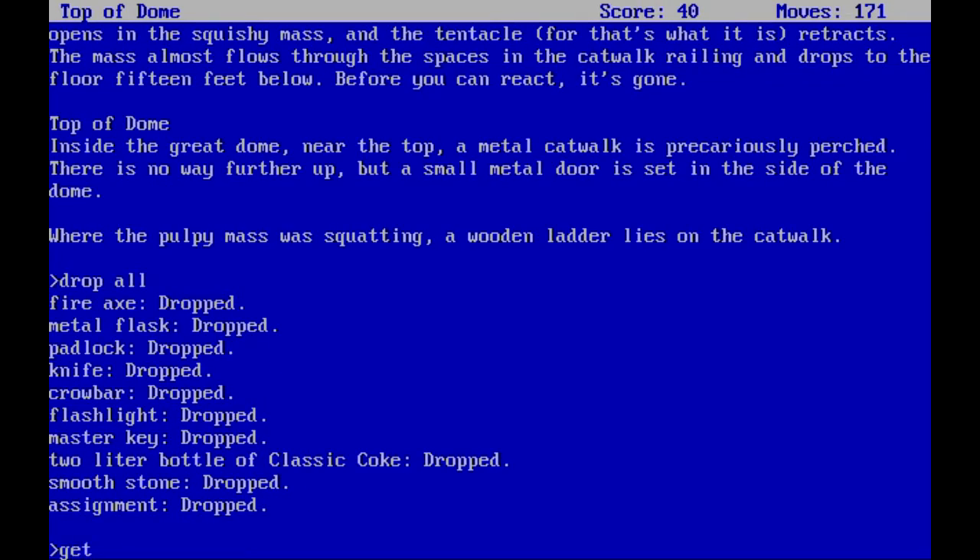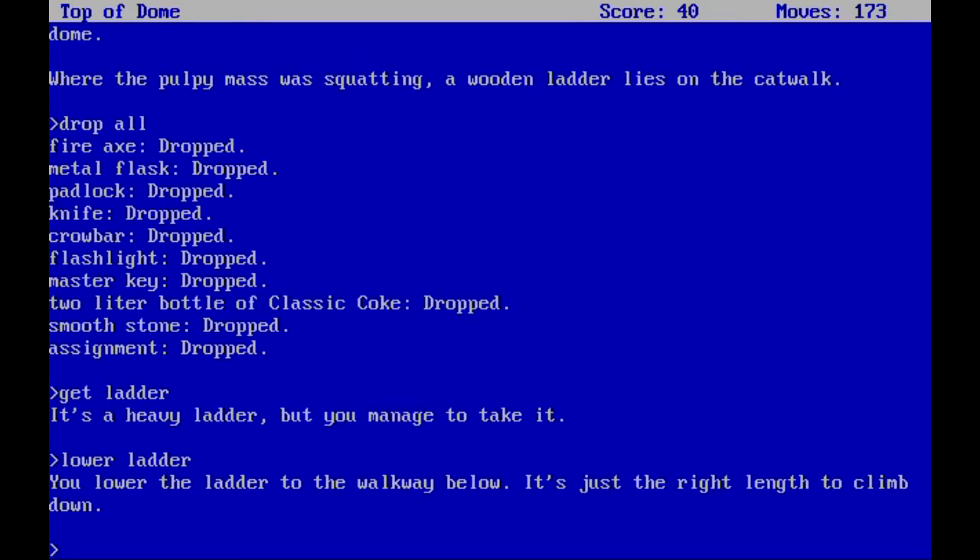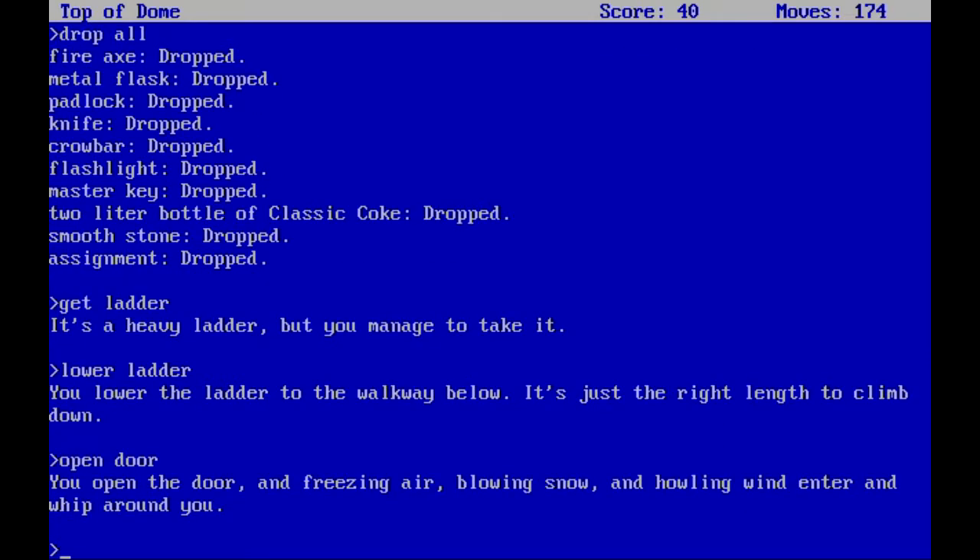We drop all our items here because to pick up the ladder you can't be carrying much else — in fact I think you can only carry the ladder and nothing else. We lower the ladder and it drops to the walkway below — it's just the right length to climb down. Let's check out that metal door.